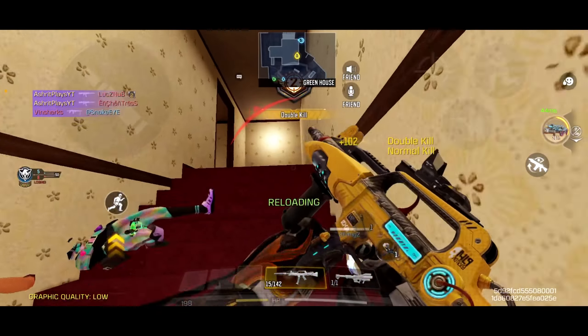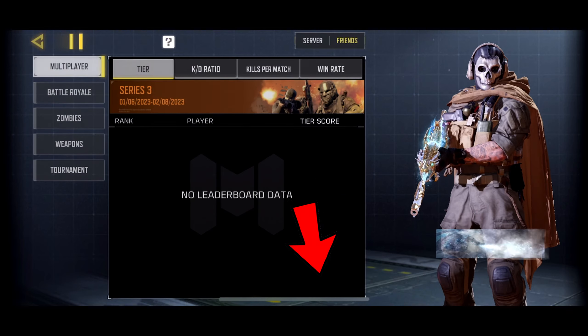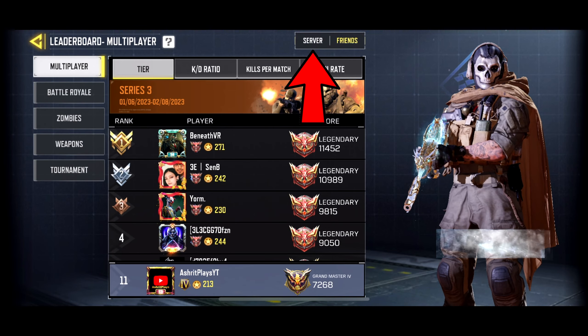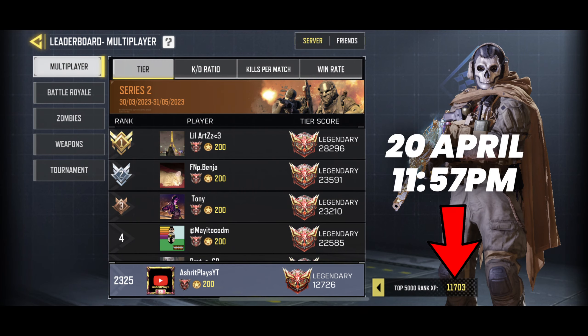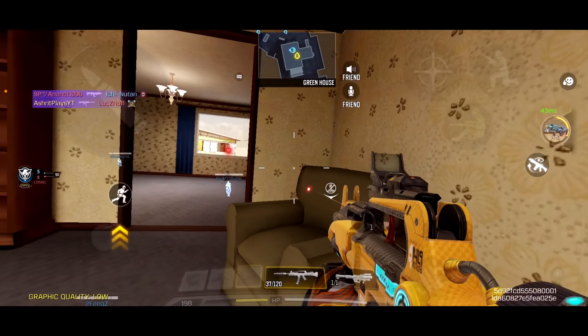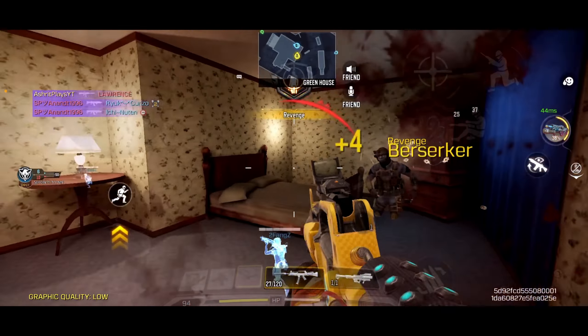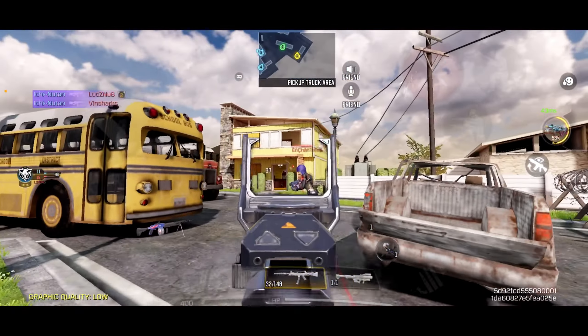Let's see how to know what the required rank points for top 5000 are. You go to leaderboards, click on Cypher, and then click on the arrow in the bottom middle part. And there's your goal. The point threshold increases by about 200 points every day, which is not a lot, especially when competing against the whole world inside Core Mobile.